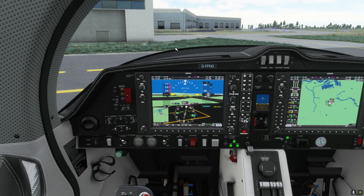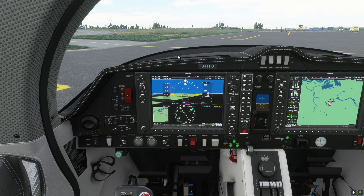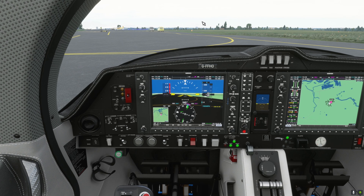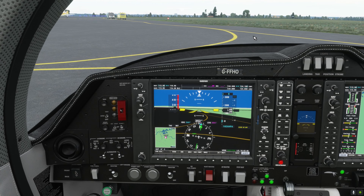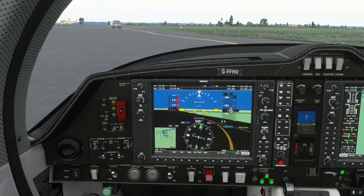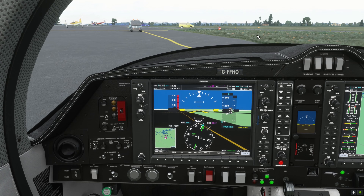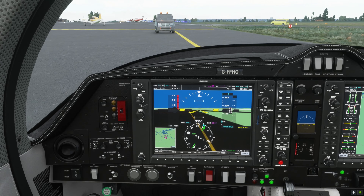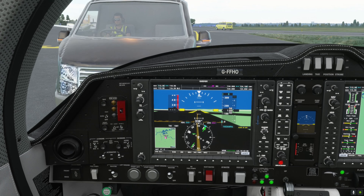The wind is 230 at 6 knots, which means runway 21 is probably our best bet here at Nottingham — slightly shorter runway but we have plenty of performance. We've got some suicidal airport vehicles as usual — wouldn't be Microsoft Flight Simulator unless somebody tried to have a face-off with us in a van.